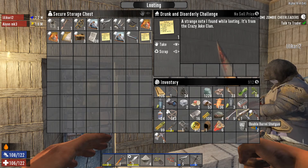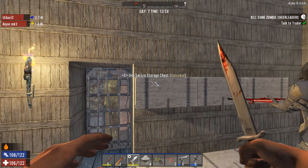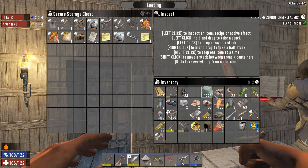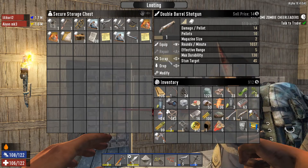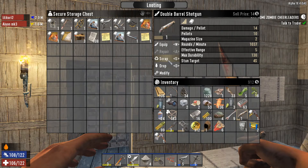Yeah, probably. Got a double barrel shotgun here — level one. So we have a level five as well. Oh, we got a level five? Maybe I oughta just scrap the damn thing then.